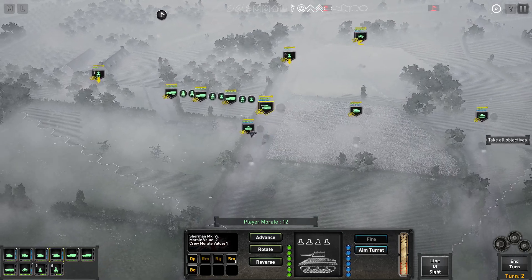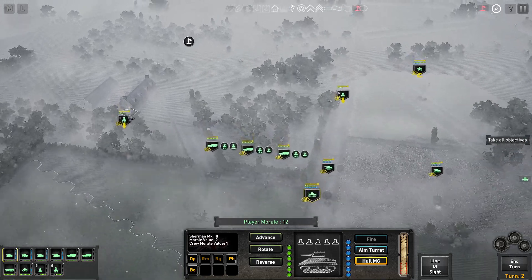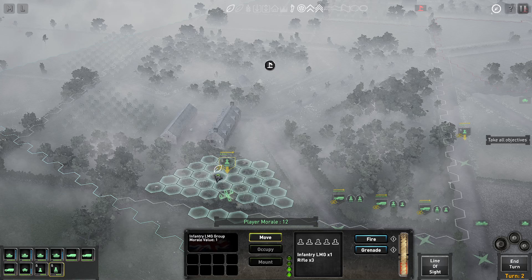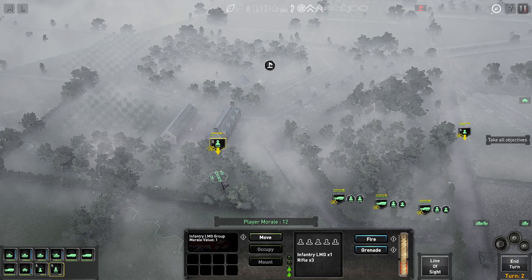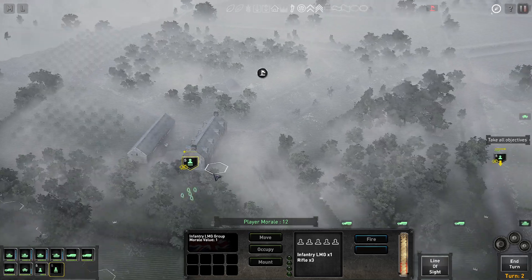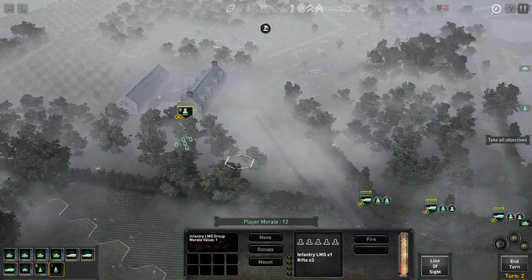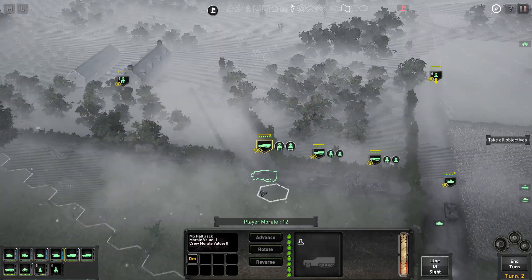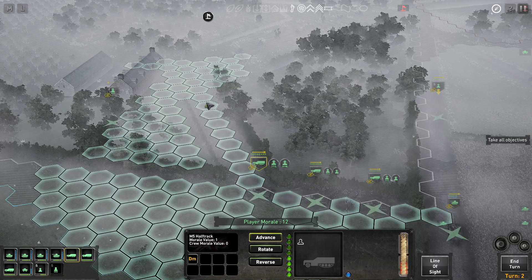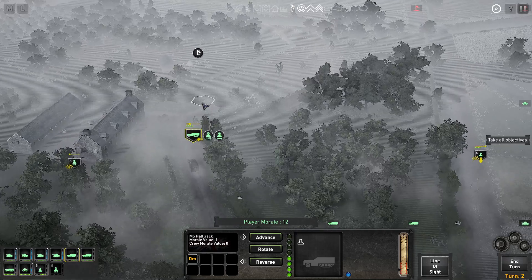I don't like this sound — we hear the hatches opening, and that means they have tanks. Those tanks could potentially be Panthers, so I'm going to change tactics. You stay here. This tank is going to support the infantry on the left flank. They are still hidden. I'm going to move as far as possible.